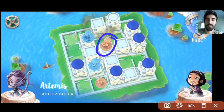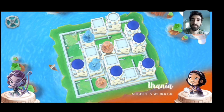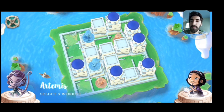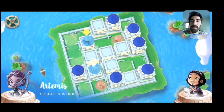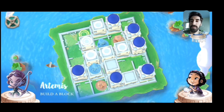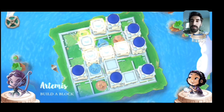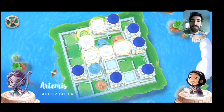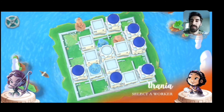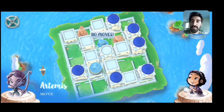That means in order to dome this threat, the worker in the middle — which has been playing defense for many, many turns — finally has to move off that square, which is going to be excellent for us. Urania domes. Now we've got a win in two. Notice both of Urania's workers are on the ground, and there are all sorts of domes and a level two blocking up the perimeter, so her mobility and building ability is severely limited. Artemis is firmly in the driver's seat.